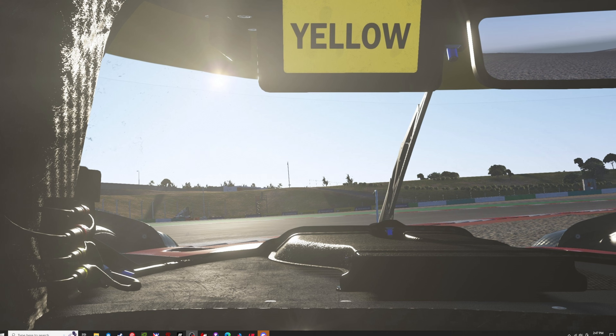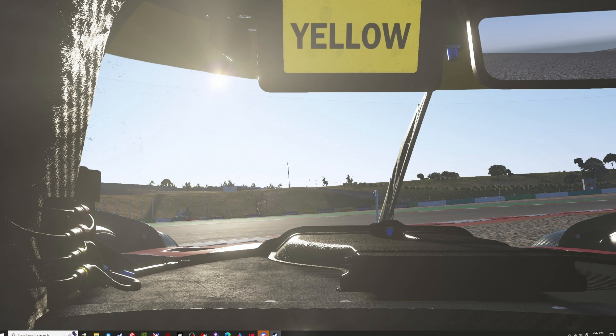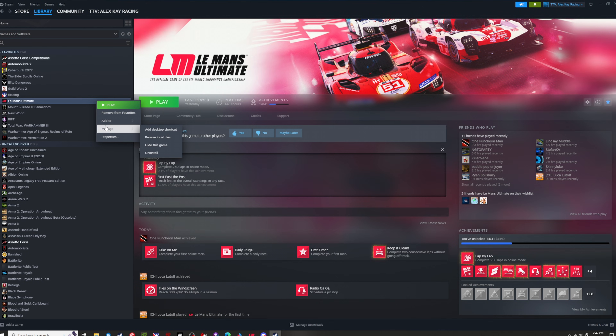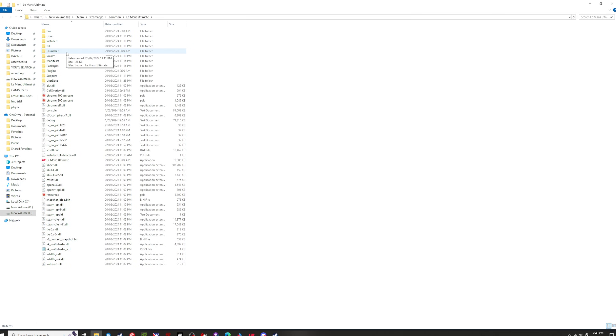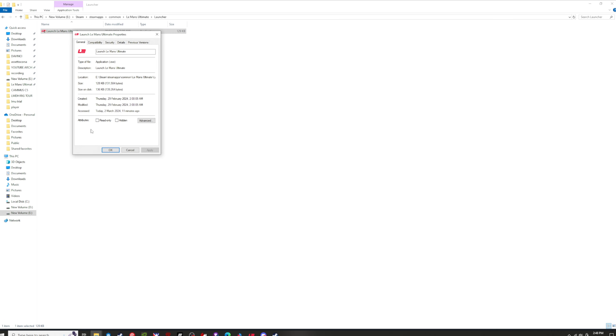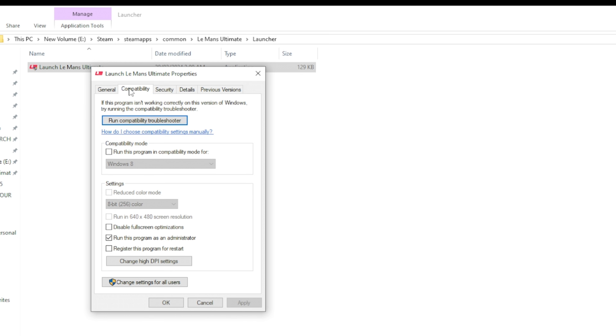Here's how we found we could optimise our performance in Le Mans Ultimate outside of the in-game settings. First off is running it as an administrator. To do this through Steam, right click on Le Mans Ultimate, go to Manage and then Browse Local Files. Go to Launcher, then right click on the LMU Launcher and click Properties. Then go to the Compatibility tab and make sure Run This Program as an Administrator is ticked, then click Apply.